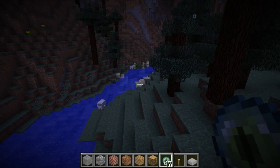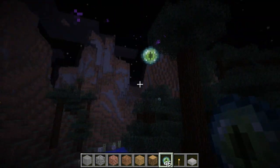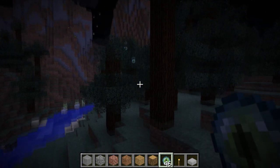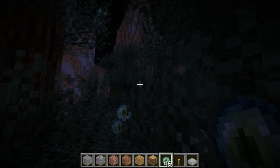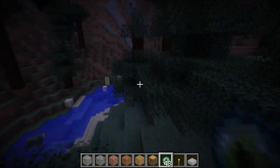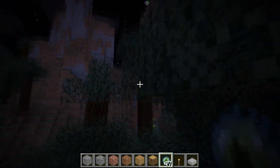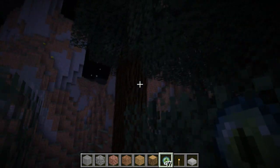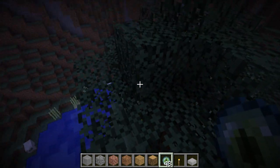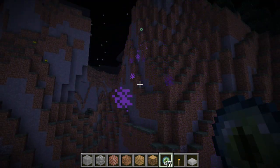The first thing I'm going to do is try to locate a stronghold with these new ender eyes that you throw up in the air and they basically go in the direction of the stronghold. I am on creative just to make things go faster. You keep following the eye until it actually sinks into the ground.